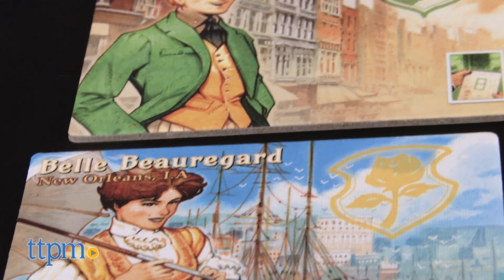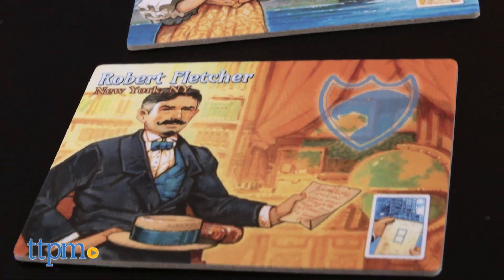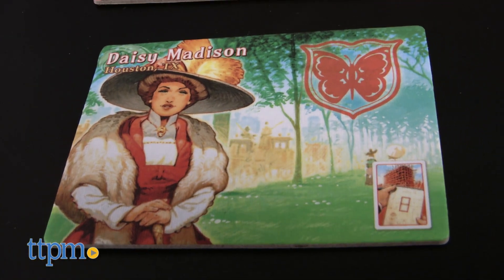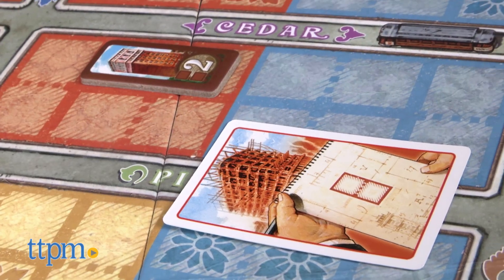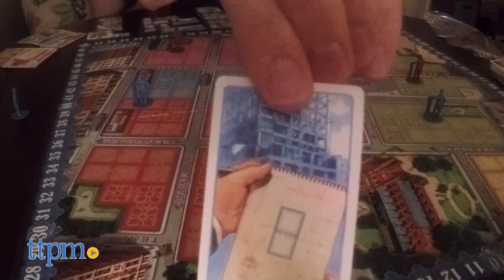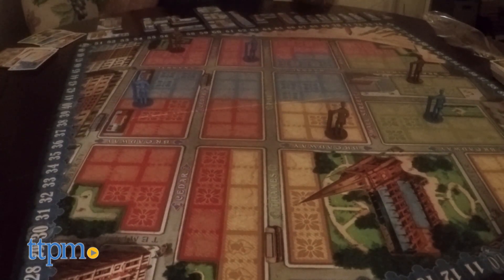The idea of the game is that players are all acting as real estate developers in the early booming era of New York City. It's the time period when New York started to transform its skyline and it's up to you to make that happen. As the game says, your dear uncle has passed away and left you a small property in Lower Manhattan.